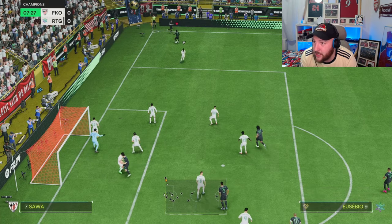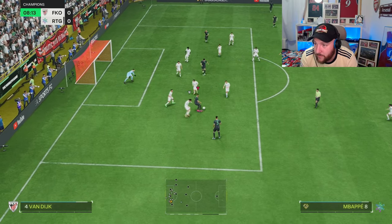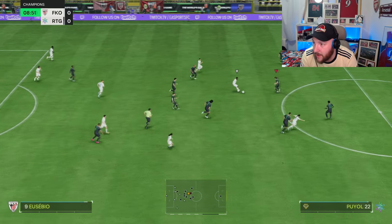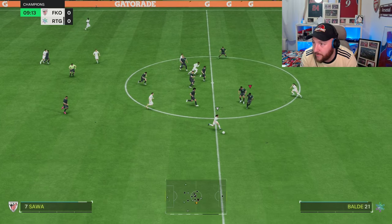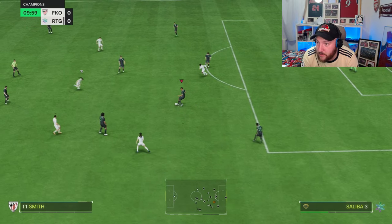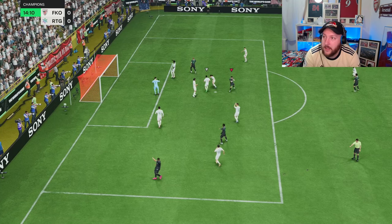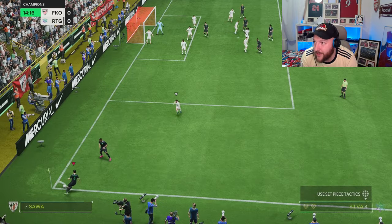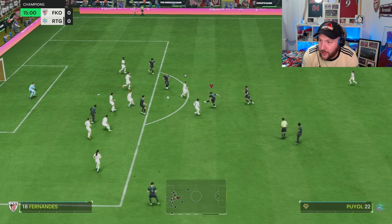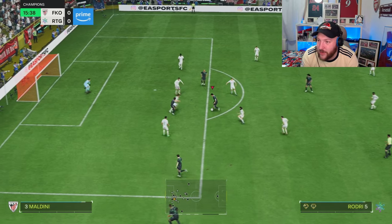We're going to look at set pieces — he's probably not going to be very good at them, but we'll check. This is where we need him to step up on the counter-attack. Good strength there. He man-marks the player at the top of the screen — and he does. That was pretty good defending in terms of positioning. Paul Yeo doesn't actually run into the box on corners; he sits at the top of the pitch.